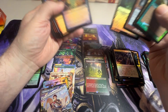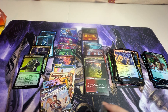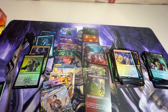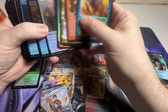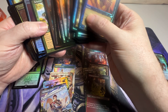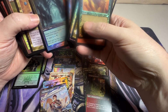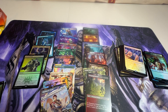Did we not get a mana slot rare? I think we missed it — unless I missed it. I can go through these quickly and find out. I did get eight, which is good. Wait — I may have passed one up thinking it was a Guild Gate. I've seen a box get a Chromatic Lantern instead of a shock land, but I don't think I got one. Not a big deal overall — I think it was an okay box.